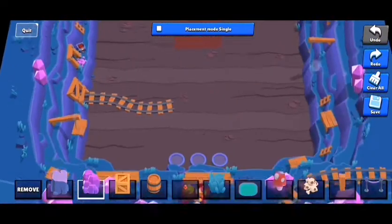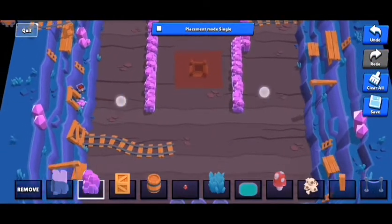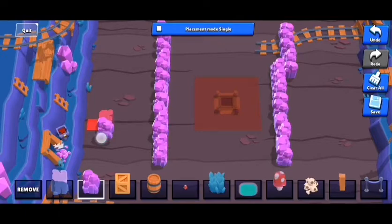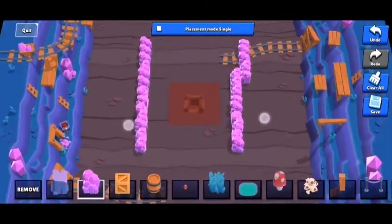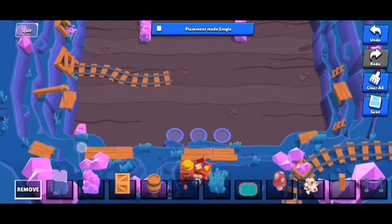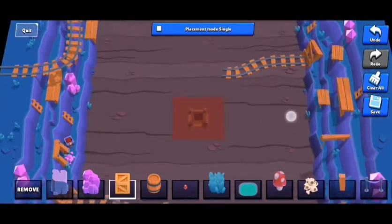We're going to use single mode and replicate the map manually. A key tip: you want to have lanes in Gem Grab, but do not make them very defined. It's really hard to move around a map with overly rigid lanes. Gem Grab is basically a team fight game — you win your matchup, then help your teammates win theirs. You also need to fit in your spawn. You must have lanes, but don't make them too obvious — it's unnecessary.